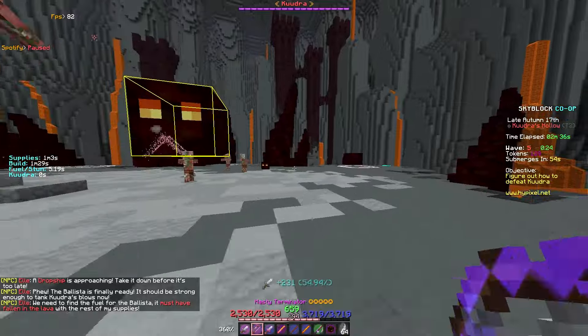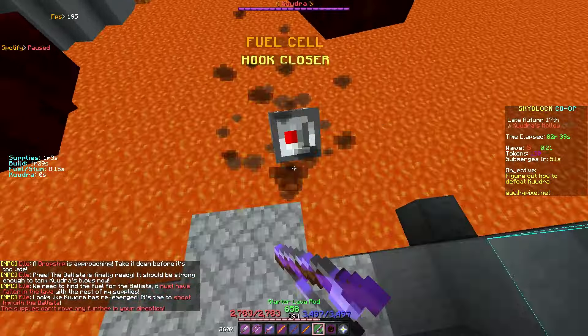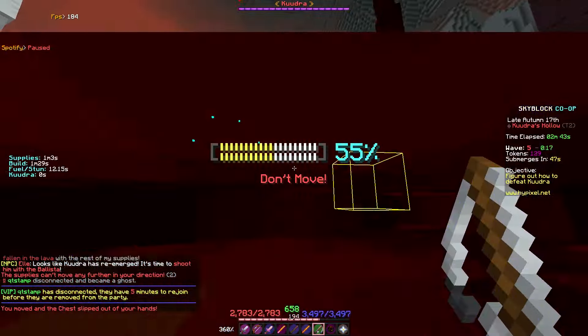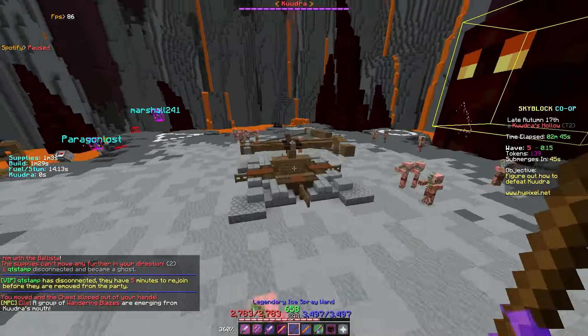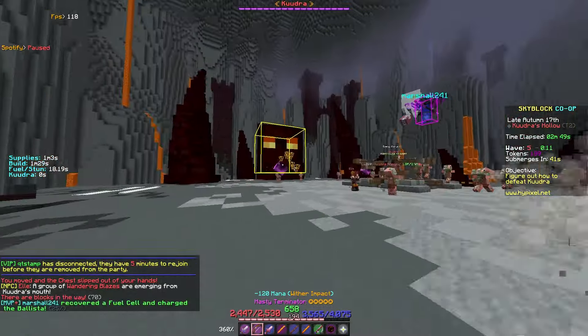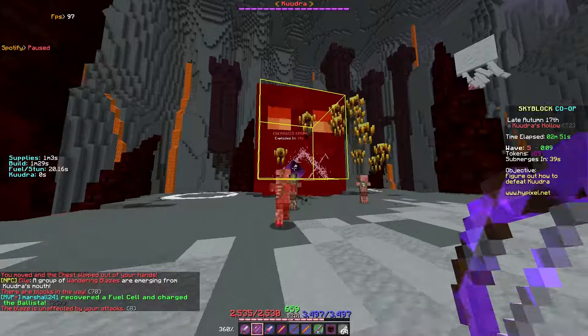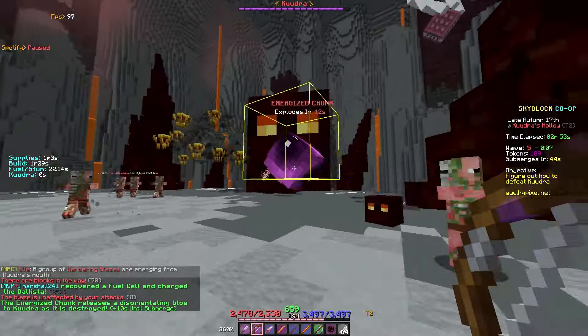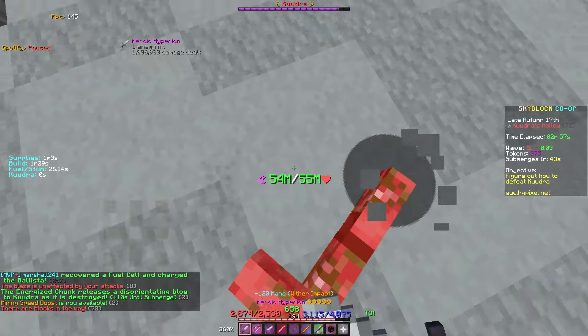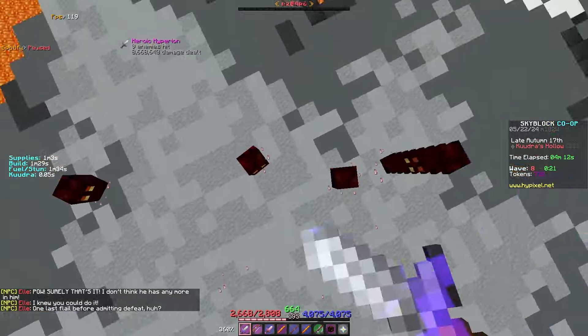Kugler has come out of the water — this is for Tier 1 and Tier 2 only. You're going to want to get the fuel cells. Once there are four fuel cells, we'll be able to kill Kugler. There's always going to be one person hitting the energized trucks, and the team needs to stop Kugler from submerging.